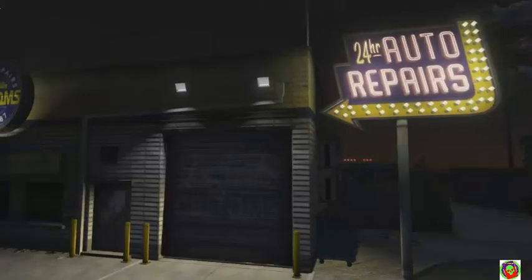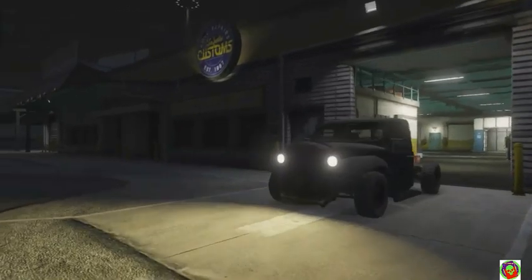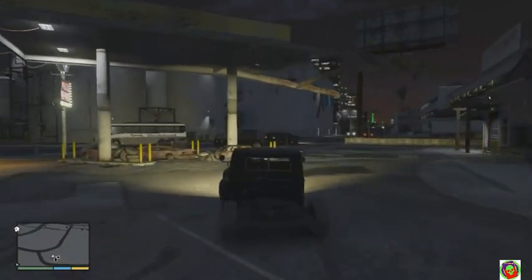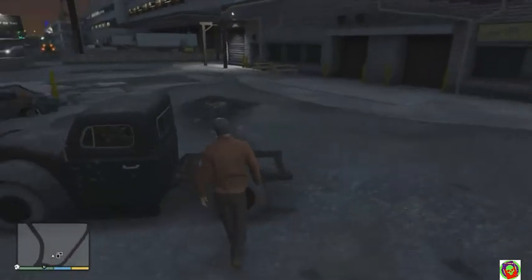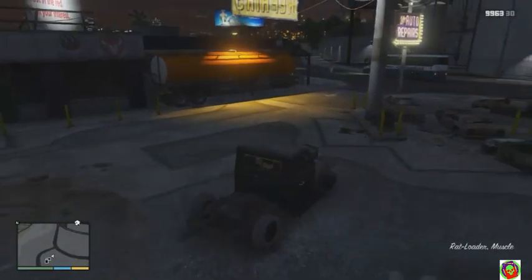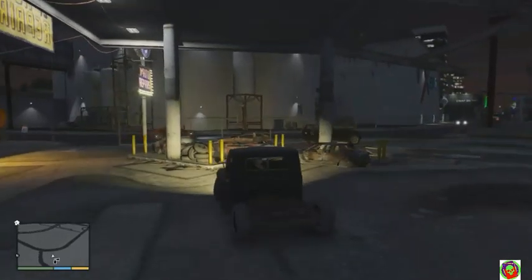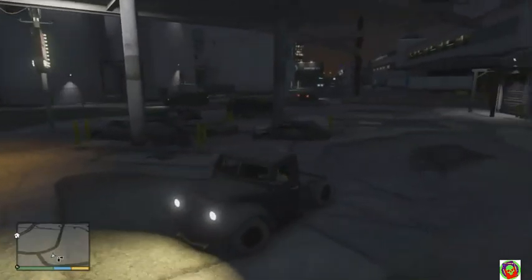The funniest thing about it having no bed is this right here. Let me pull over and show you — you can actually walk through the wheels and the frame and all. I had a modder friend who said that was actually an option to remove the bed, but they decided to get rid of it last moment.